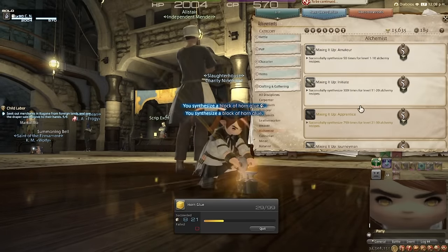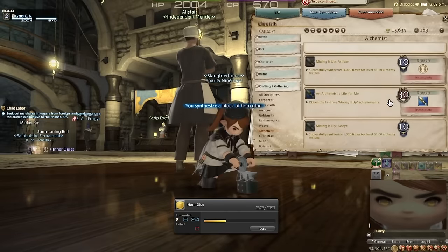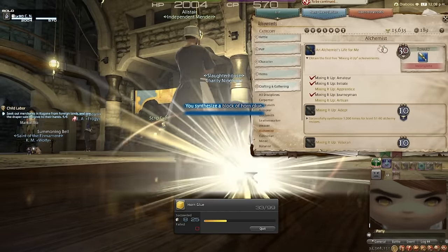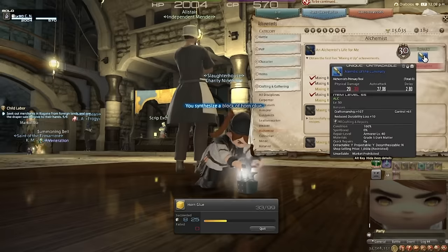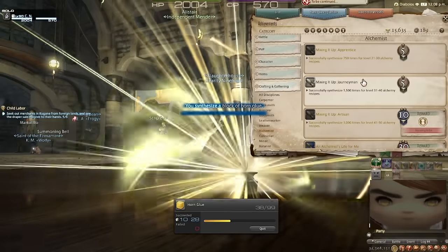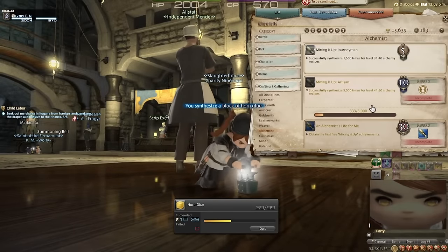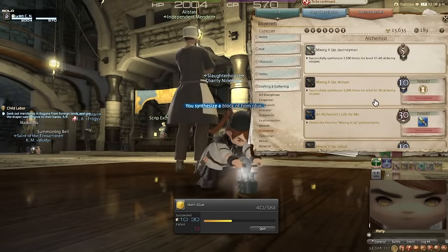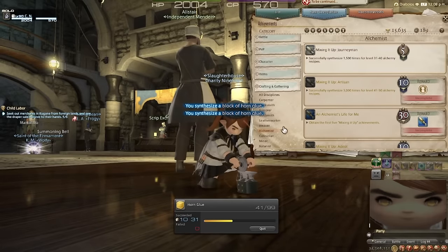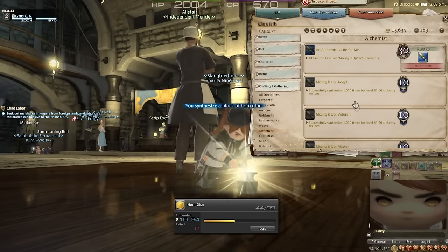For every crafting job, there are these multi-step achievements: craft X amount of times for a certain level range, leading all the way up to 50. If you do all of them, you then get this 30-point achievement and a Luminary Tool. The first couple tiers are pretty easy — 50 times, 300 times, then 750 times — but then it scales up to 1,500 and then 3,000. Those take a little bit longer, and again, you have to do this for every single crafting job. As you can see, I've already got a lot of progress on them.